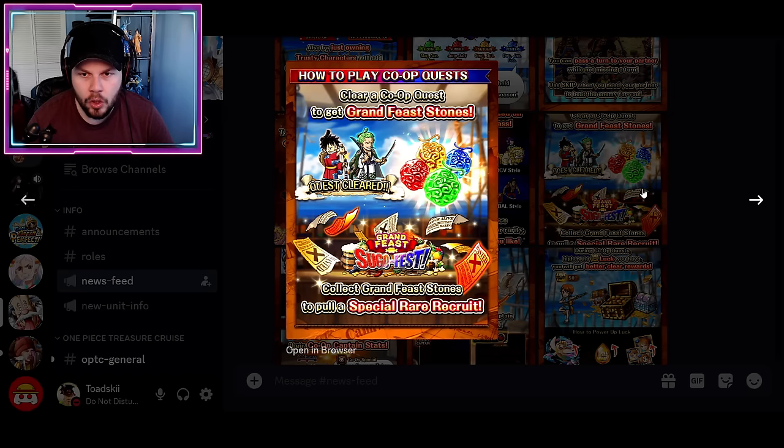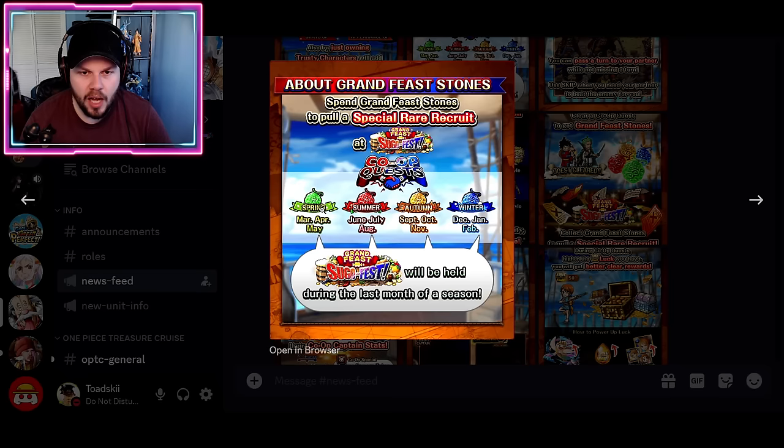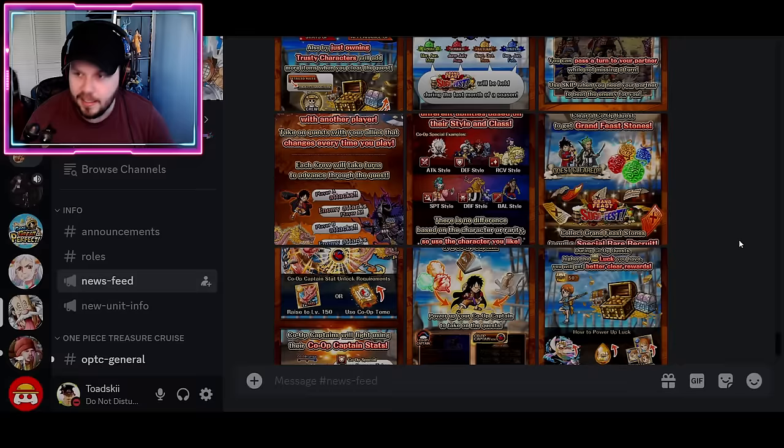Grand Feast Sugo Fest is where you compete in co-op quest to get rainbow gems. These gems are colored for each season — starting with the spring green gem. As you complete co-op quests and missions, you receive green rainbow gems that can only be used for that season's Grand Feast Sugo Fest. When the season changes to summer, these green gems become invalid and do not carry over to the next springtime banner. Basically, when the season ends, you lose all your gems, so use them as fast as you can.